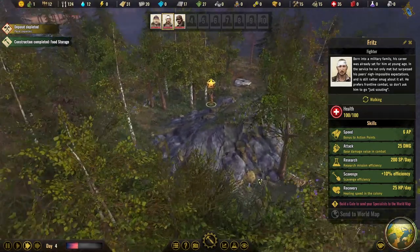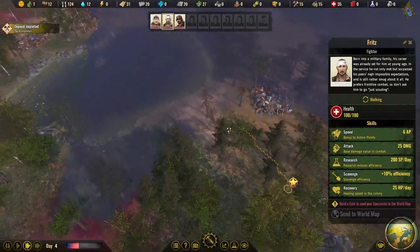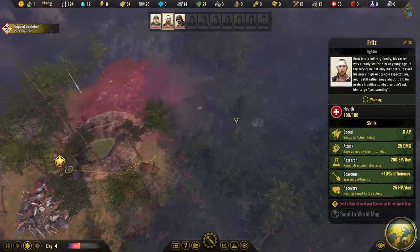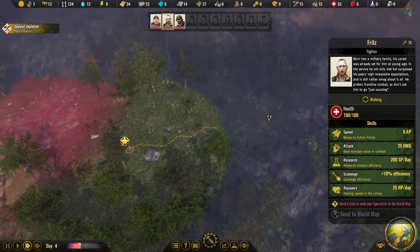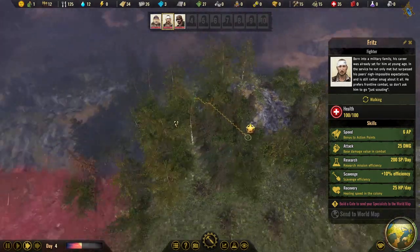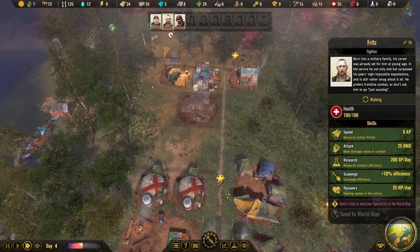Fritz is scouting and there's a majestic deer out there. We can actually shoot deer for extra food — instead of building a whole building you can just send one specialist out with a rifle to hunt, bring back all the meat, and get venison. That could feed 12 people for a day or two, which is a great early-game asset.